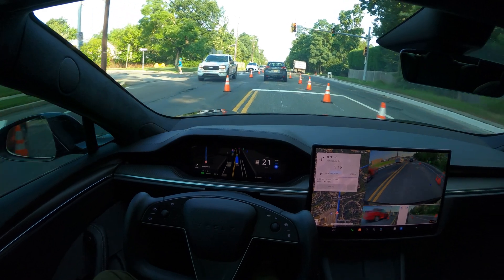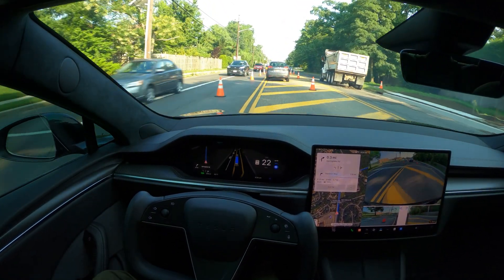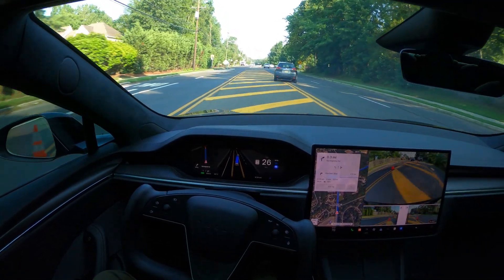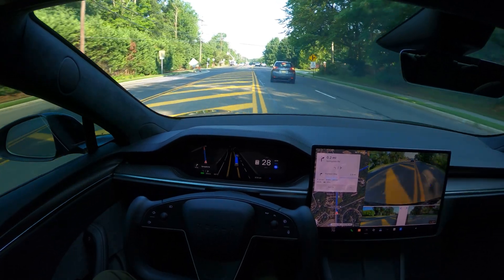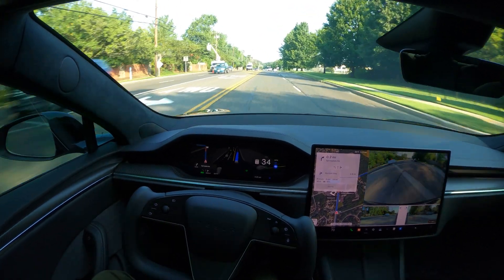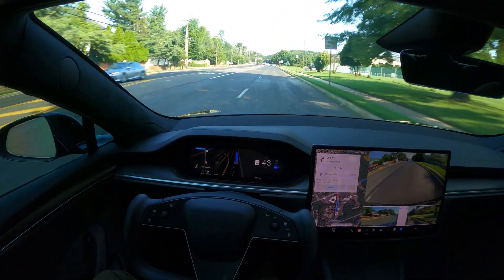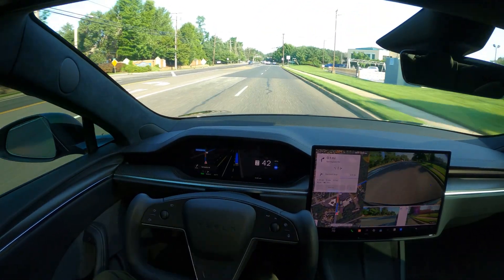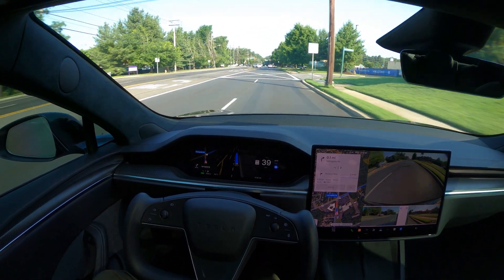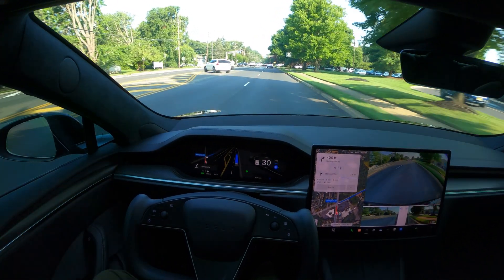For people watching this video for the first time — I've noticed some of you comment asking what kind of Tesla this is. This is a Model S Plaid. Some people also question the dashboard display, since it's not there on some Teslas. That's correct — it's not on the Model Y or Model 3. Even on the Cybertruck, I think this dash is limited to the Model X and Model S. I hope that answers some questions for people who are new to Tesla.